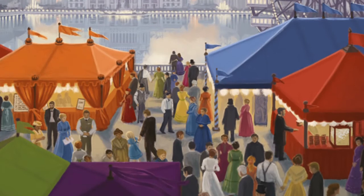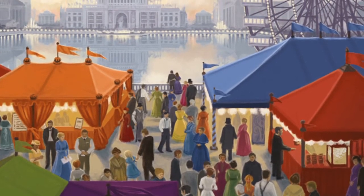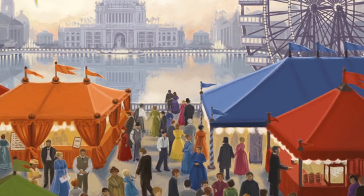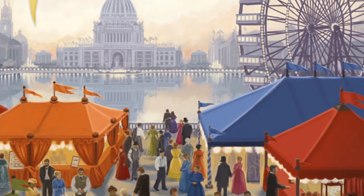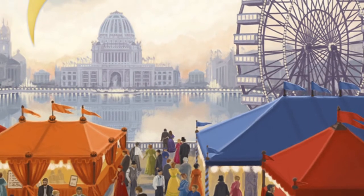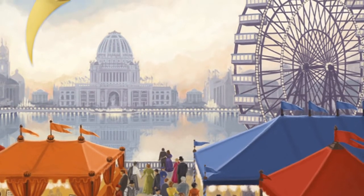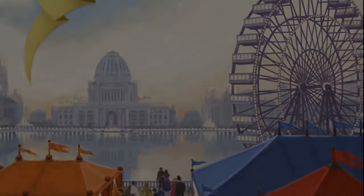Today on Games Up, we will be playing World's Fair 1893, or Weltausstellung 1893 in German, the area control and set collection game designed by J. Alex Kevern and published by Asmodee in Germany. In World's Fair 1893, you are an organizer of the World's Fair in Chicago and are charged with finding the best exhibits to put on display at this international spectacle.